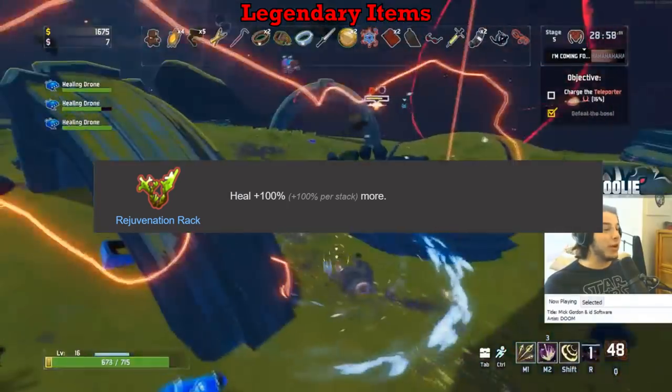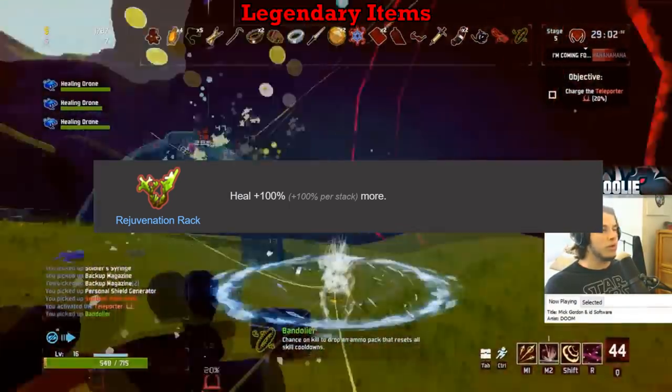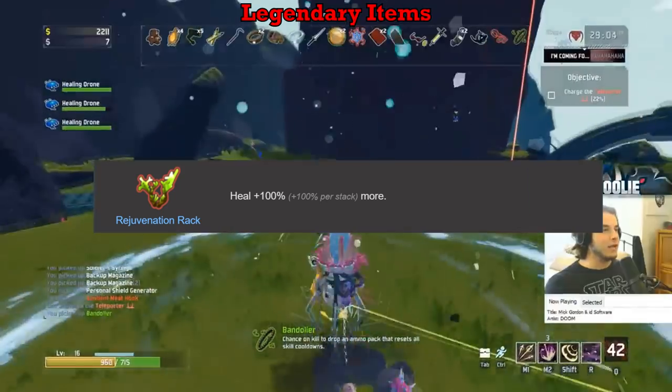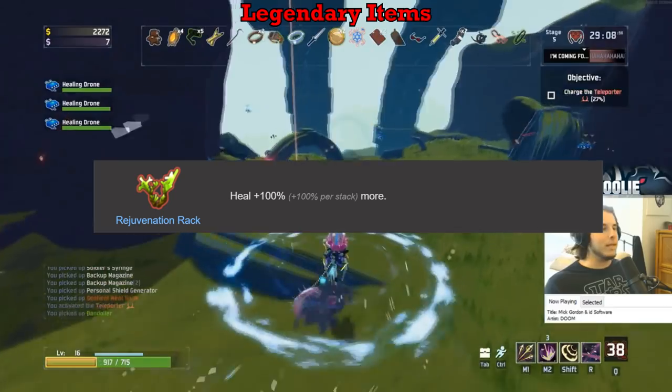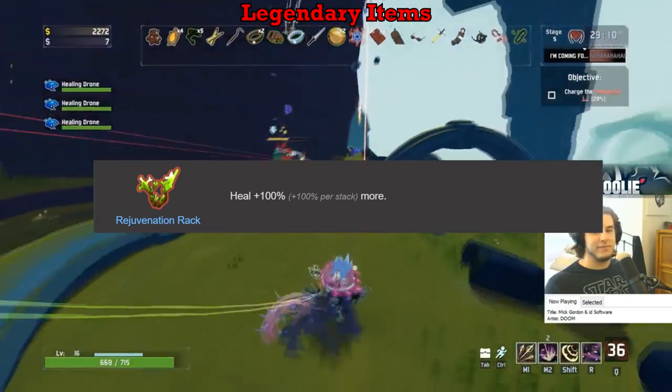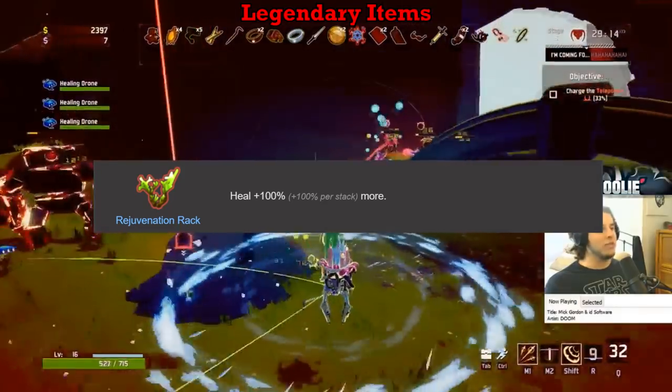The Rejuvenation Rack gets an S on everybody. More healing, not dying is good, healing is good — 100% more healing with no downsides whatsoever is absolutely fantastic for literally every character. Yes, someone like Rex does benefit more from it, but its effect is so good on pretty much everybody, so it gets an easy S on everybody.